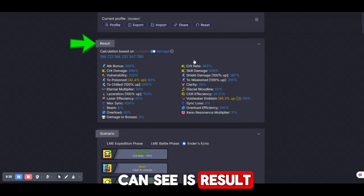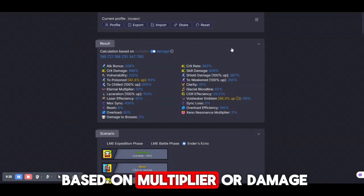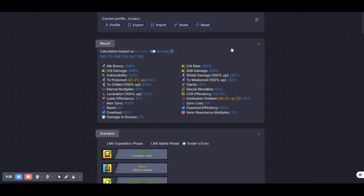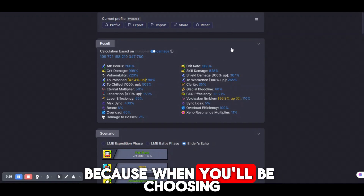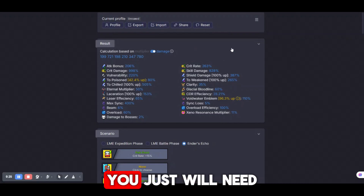The first thing we can see is the result. We can choose calculation based on multiplier or damage. I personally prefer damage, but honestly it doesn't really matter. Because when you'll be choosing, for example, a teamwork passive, you just need to see if the number is higher or lower.